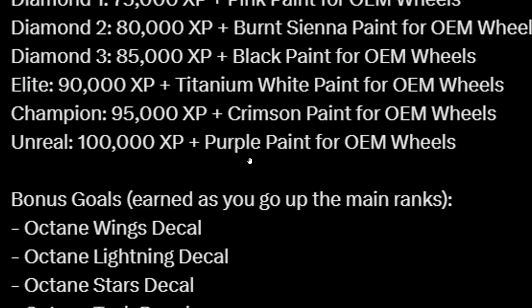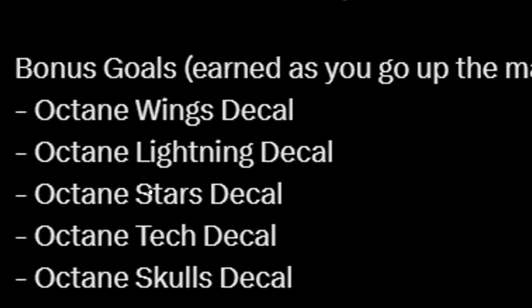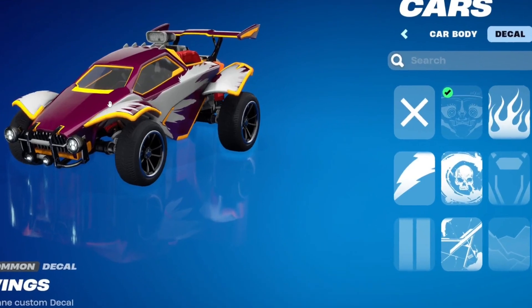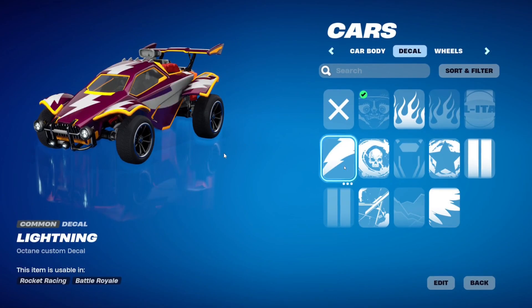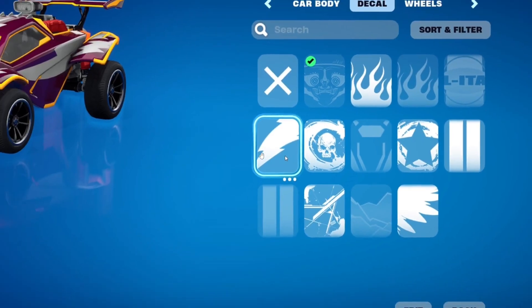Elite gets you 90k XP plus titanium white paint for OEM wheels; Champion is 95k XP plus crimson paint; and Unreal is 100k XP plus purple paint. Then for bonus goals earned as you go up the main ranks, you'll receive all the decals shown: the Octane wings decal, the lightning decal, stars decal, tech decal, and skulls decal. The decal is the pattern on your car — the wings, stars, lightning, skulls — they all look amazing.